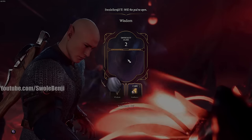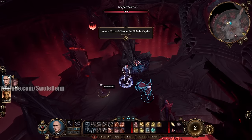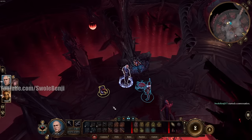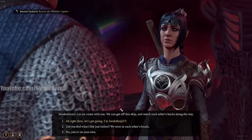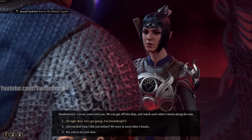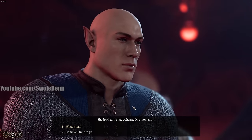Use Illithid Wisdom to will the pod open. It's difficulty 2, but use Guidance anyway just in case you fail the roll. Once Shadowheart is freed, talk to her and be nice to your party members — if you're not, they can permanently leave.